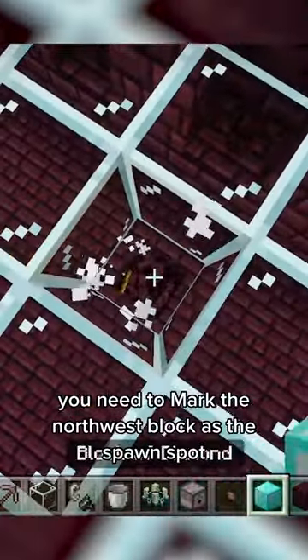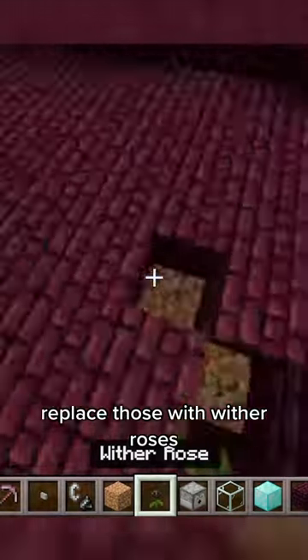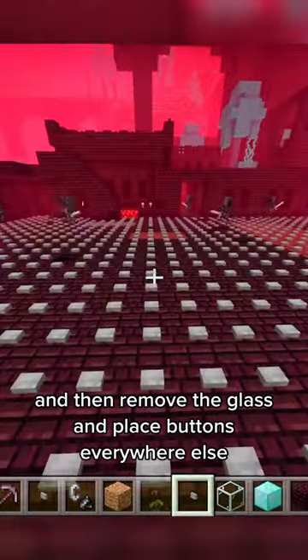You need to mark the northwest block as the spawn spot. When you're happy with however many spots you have, replace those with wither roses, and then remove the glass and place buttons everywhere else.